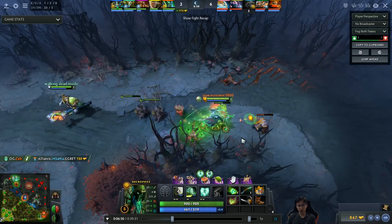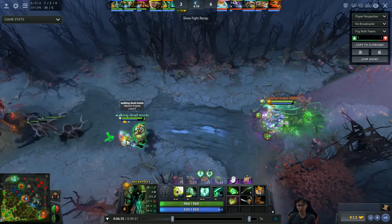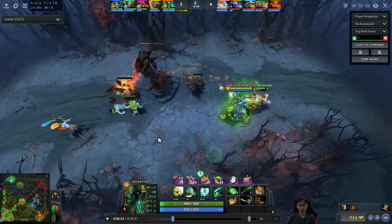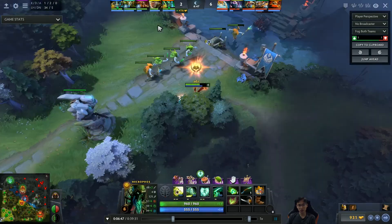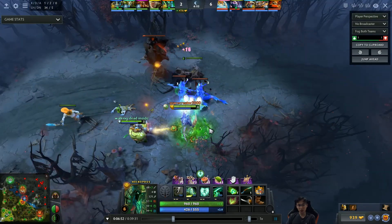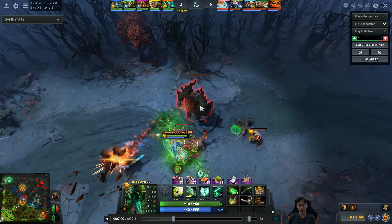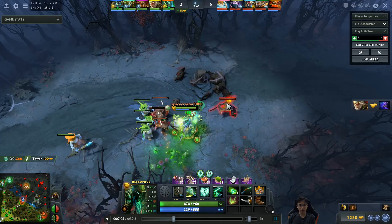They see Oracle trying to defend the tower, make an aggressive move, and manage to kill him off — very easy kill, good rotations. Definitely when you're pressuring a tower and a support is hanging around trying to soak XP, it's a good opportunity to dive him especially if he's alone. The catapult is already dead but they still get some damage on the tower. Naga sends illusions to delay but they take down the tower with Nature's Prophet.